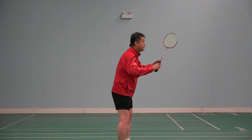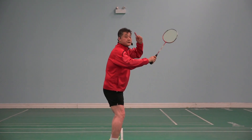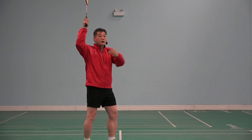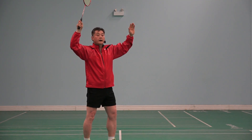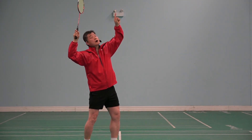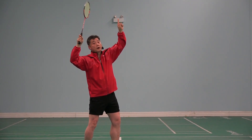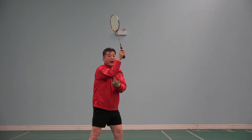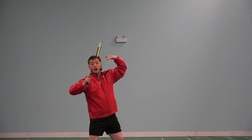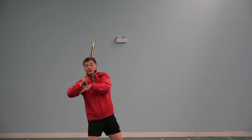I saw many players ready, shuttles up, their elbow goes here, there — too high. The shuttle is over there, up. The elbow should be slightly lower, about 45 degrees downward.